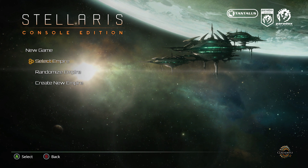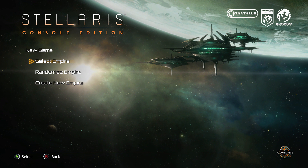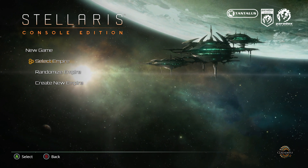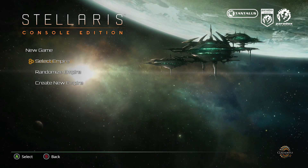First up, does it actually work in terms of controls? Stellaris, of course, was built under the assumption you'd have a mouse and a keyboard, so you can precisely point at things, you've got drag and drop, and you've got a keyboard with 10 million shortcuts and hotkeys on it. So can it actually work properly on a controller?